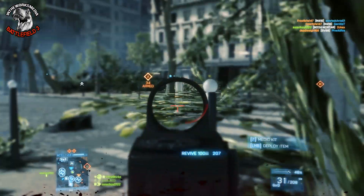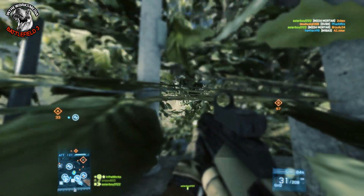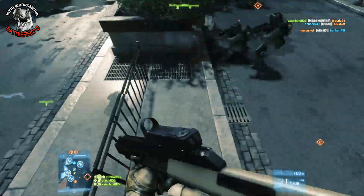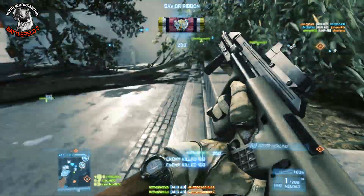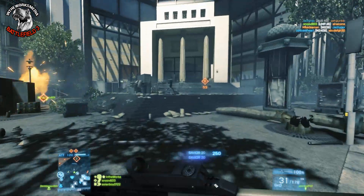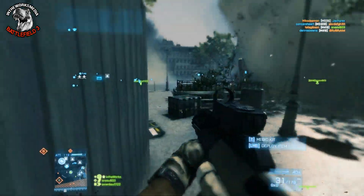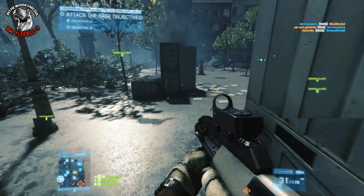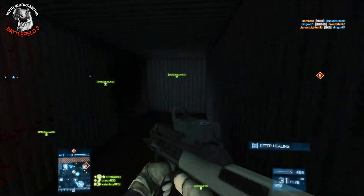They did bring the M416 back down to earth, but I think it's still a little bit better than the AUG — even though it doesn't have as good hip fire, it's still very easy to control and you get 50 more rounds per minute in fire rate. The AUG kind of got lost. You don't really see a ton of people using it these days, but I got around 700 kills with the AUG, which is a lot considering my kills are very dispersed across weapons.